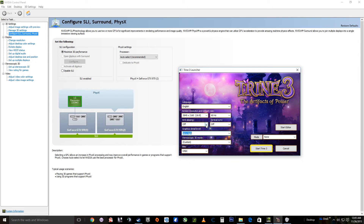We're going to turn AA off. I don't want FXAA — I just don't like it. So let's see how this runs.